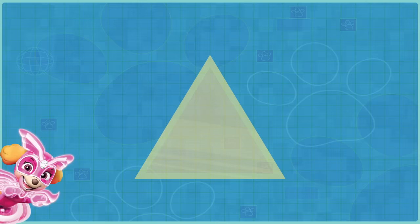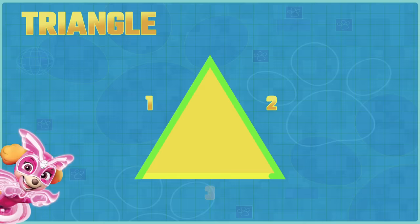Next up, triangle. One, two, three sides. Triangles have three sides.